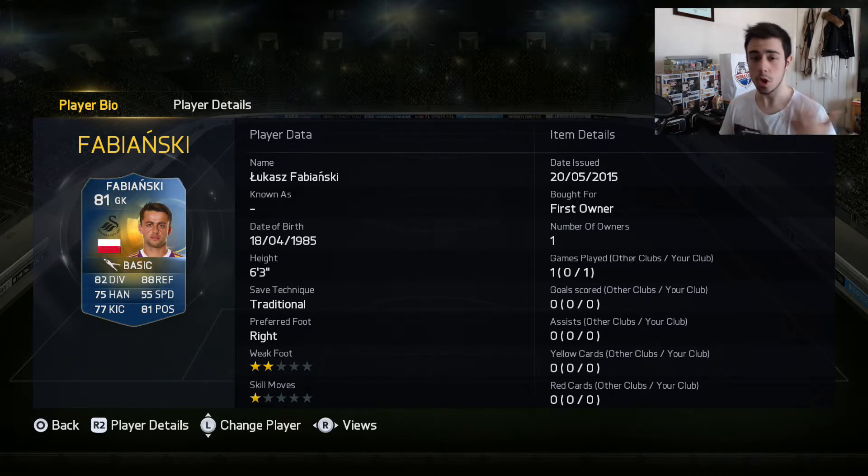The new Team of the Season will be released tomorrow, so hopefully I can get my hands on a few of them. I am broke as fuck - none of my players will sell because everyone's selling them, price ranges aren't making a difference, so I'm running like 30 to 40k. Fabianski was actually packed first-owner in a 350k pack, so that's not bad.